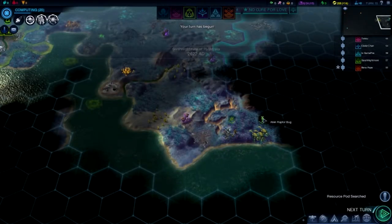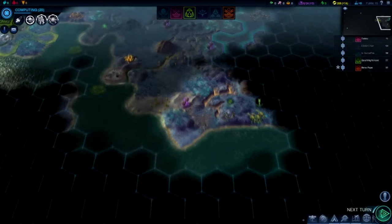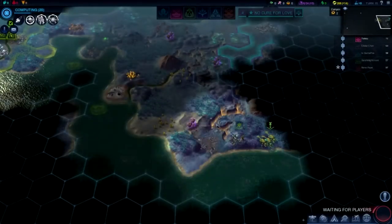I think I found alien raptor bugs. They're angry. My explorers are right next to them. Angry fuckers — run, explorers, run! Run for your lives! No, they're dead. Explorers get killed in like one hit.